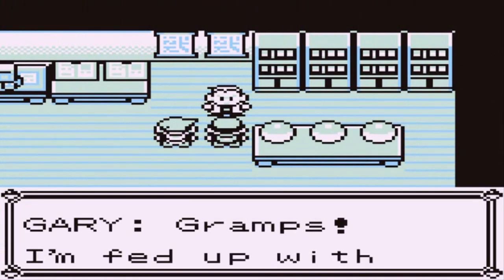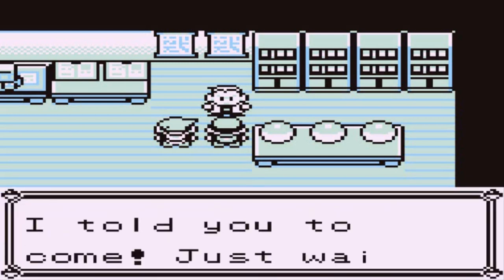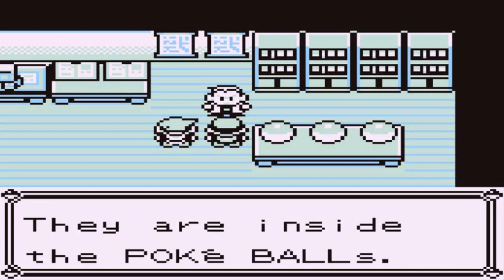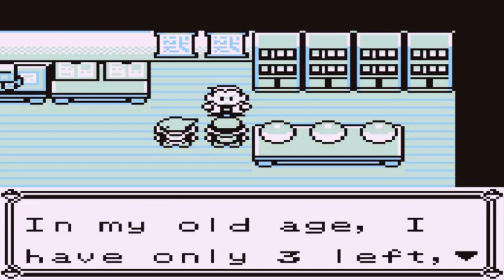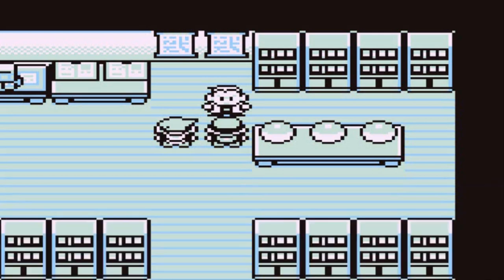Gary is still impatient waiting, and Professor Oak says: 'There are three Pokemon here — they're all inside Pokeballs. When I was young I was a serious trainer; in my old age I only have three left, but you can have one. Choose!' And Gary of course wants to be jealous about it, so let's go ahead and start choosing our Pokemon.